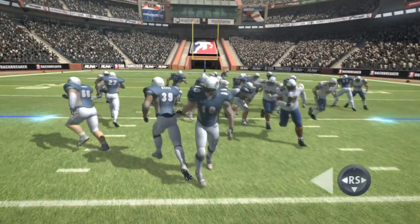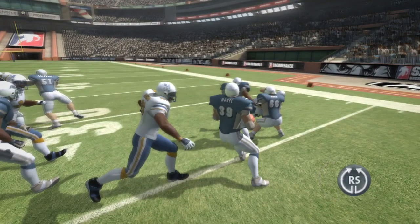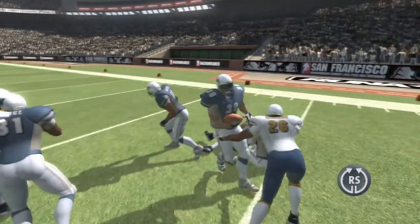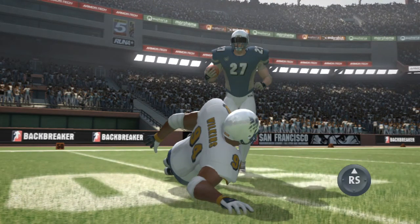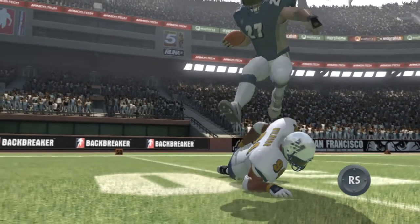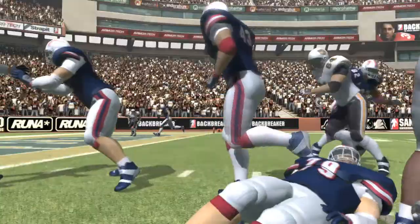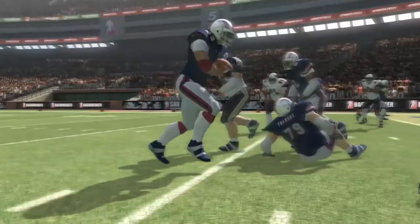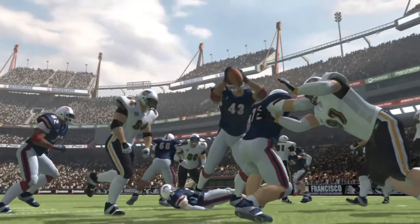Flick left or right on the right stick to perform a juke move. A quick circular movement will launch a spin move, which nicely throws your opponents off. Flicking the right stick up performs a hurdle. And if you find yourself in one of those fourth and goal moments, why not go for it with a high-flying dive? Just hold the right stick up and your player will attempt to clear the line of scrimmage in front of him.